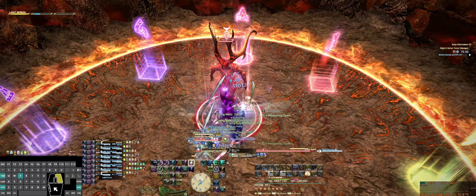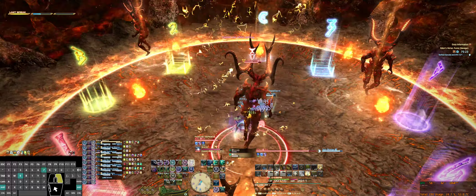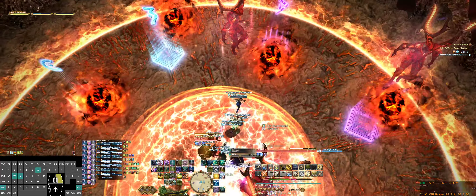Don't worry about positionals right now. Look along the edge for the Ifrit that's looking towards the side, but wait — hold. There are eruptions coming under us. We're going to go to D — go to D now.